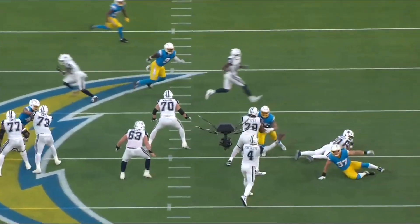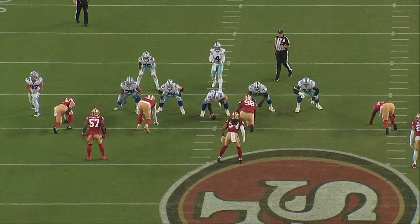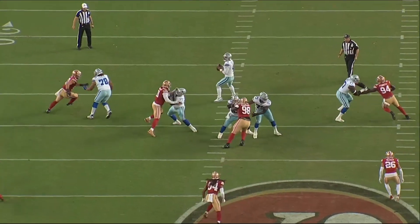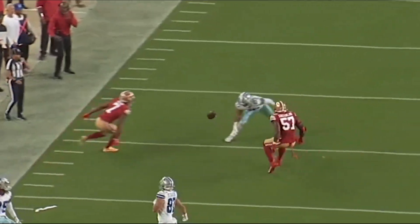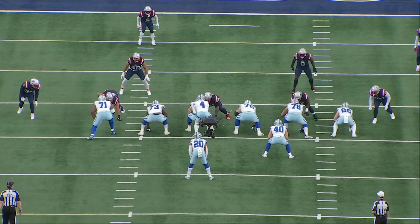Too often, the best defense against Prescott is actually his intended receiver. Cowboys receivers rank among the worst in the league for dropped balls across multiple websites — they've had more than 20 on the season. What typically makes those drops worse is that they come on downfield throws, losing chunk plays that are harder to replicate. In that same Patriots game, we can see a familiar play with Ferguson running down the seam from an inline tight end position.